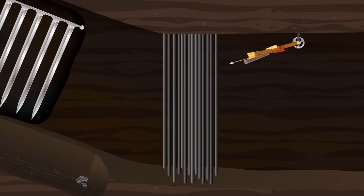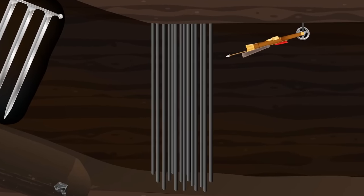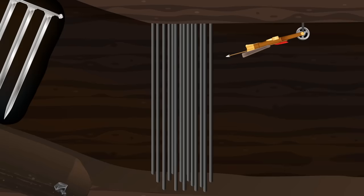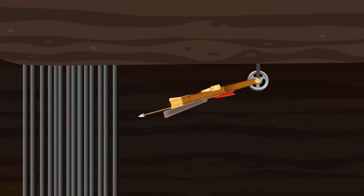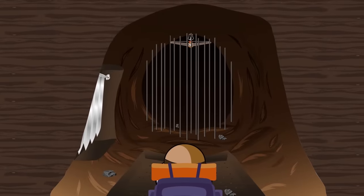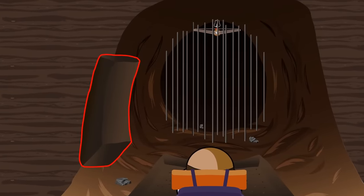A few yards ahead of you are a series of trip wires which stretch from floor to ceiling, three inches apart from each other. They're extremely sensitive and each one will cause a deadly crossbow bolt to be instantly launched at the exact location contact was made. To your left is an indentation in the wall, just large enough for you to squeeze in.